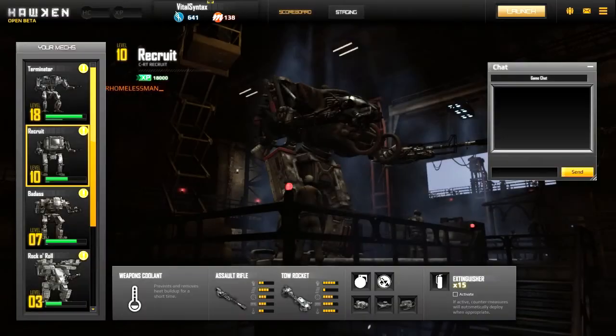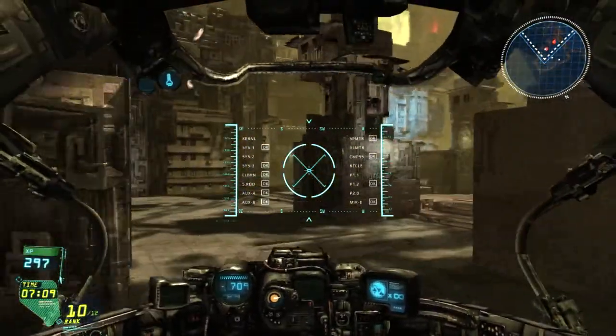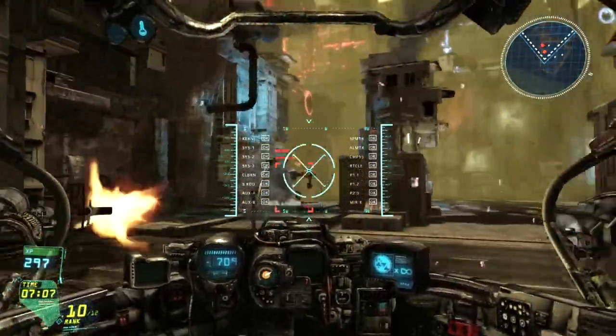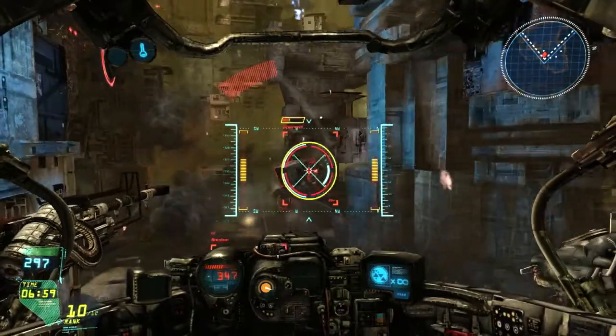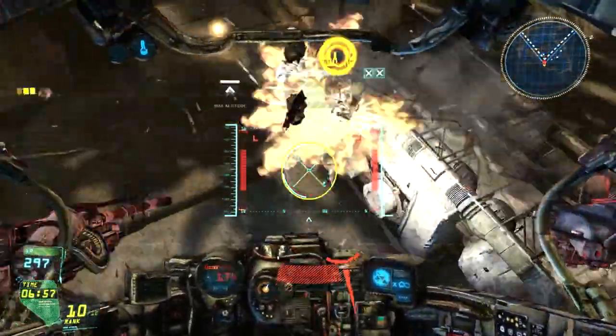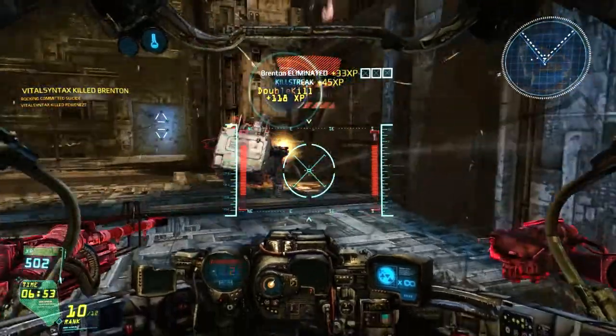The first mech we're going to go over is the CRT Recruit, which is also called FRED or the Recruit Assault Mech. They recently changed it from Recruit Assault to CRT Recruit to clear up any confusion between the Recruit Assault and the Normal Assault, but essentially it's the same thing. I might use some of those different names interchangeably.